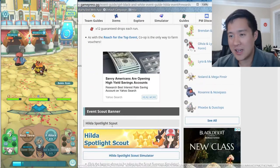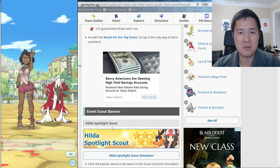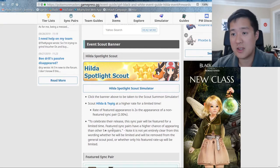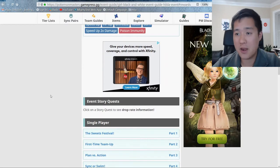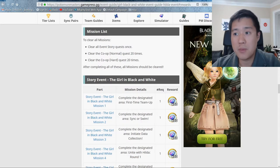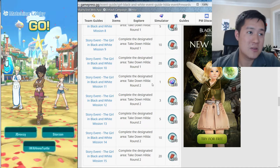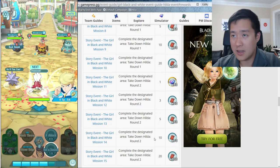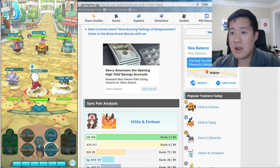I definitely lean toward it not being fun enough for me to spend money on. If people are enjoying it, by all means go pay to win, but I'm going to stay away from that for now. I am very interested in pulling Hilda and Tepig, which we'll get into later. Make sure you go through the event — even if you can't beat the hard mode, that's okay. Just make sure you pick up those five-star tickets, and as long as you can get one victory from the 'Take Down Hilda Round 2' to secure that. If you can't, the rewards aren't that important — you can farm the normal one.